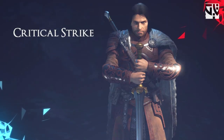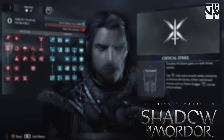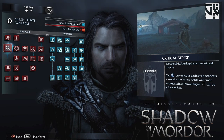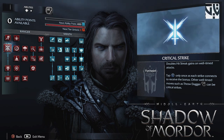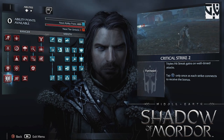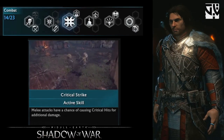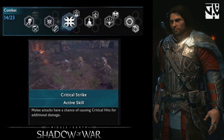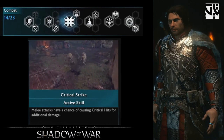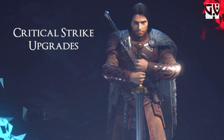Now coming to Critical Strike. In Shadow of Mordor there were two upgrades — the first doubled the hit strike, and the second tripled the hit strike by timing attacks rather than mashing buttons. In Shadow of War, critical strike is a base skill and is more generalized in terms of melee attacks — when you do melee attacks you have a chance of getting a critical strike, so it's not entirely related to hit strike.